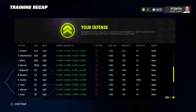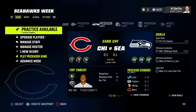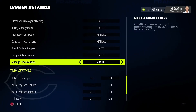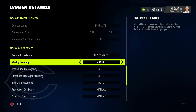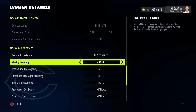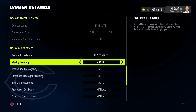Now that you see practice is available and training is done, if you do this for all 31 other teams you can then go to franchise settings and set weekly training to auto if you want. But I would leave it on manual because it's going to automatically do it anyway when you simulate the week, and it gives you the ability to go in and change it. Around week 10 through 13, you'll see a huge shift in fatigue and you'll want to change some teams to half pads to bring the fatigue back down.